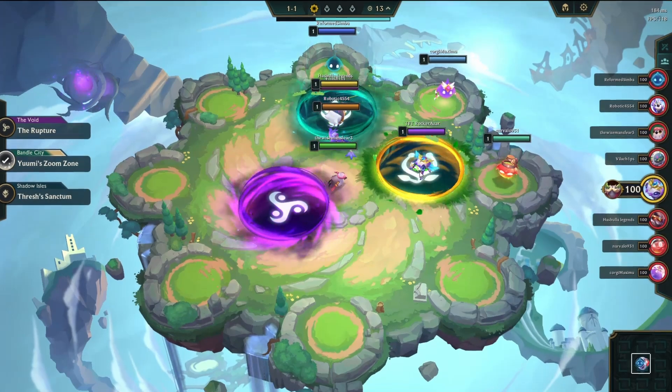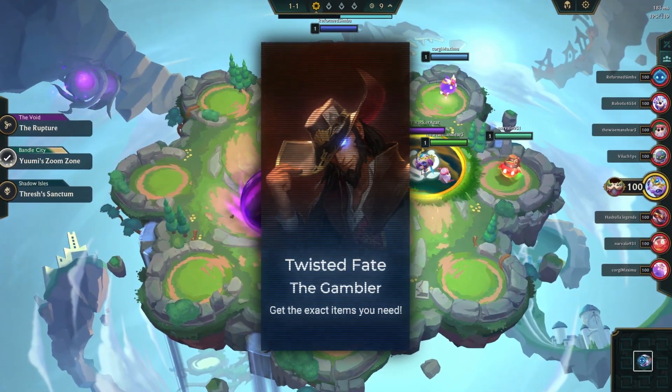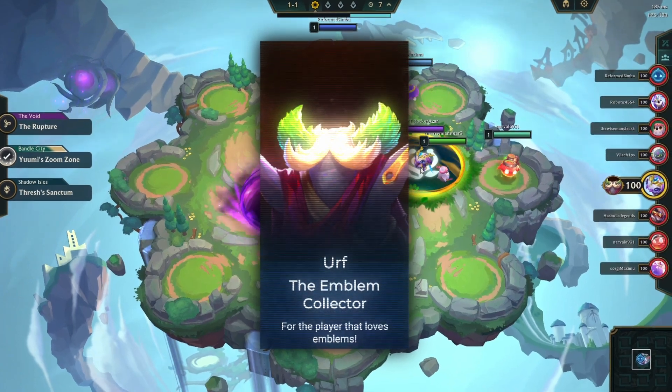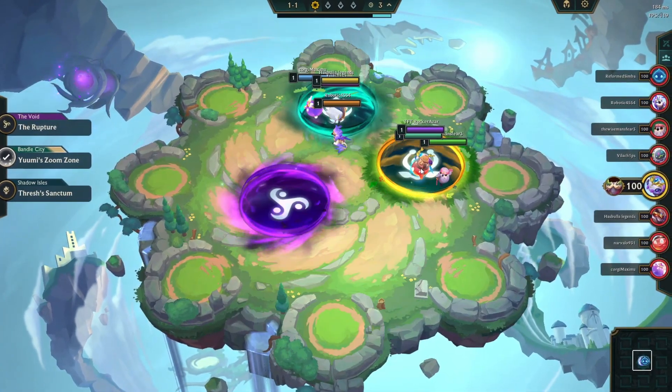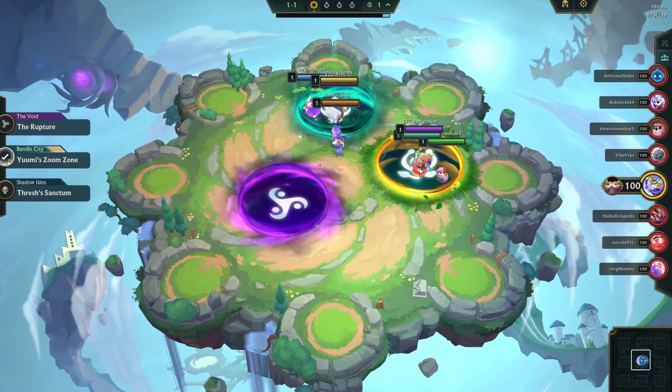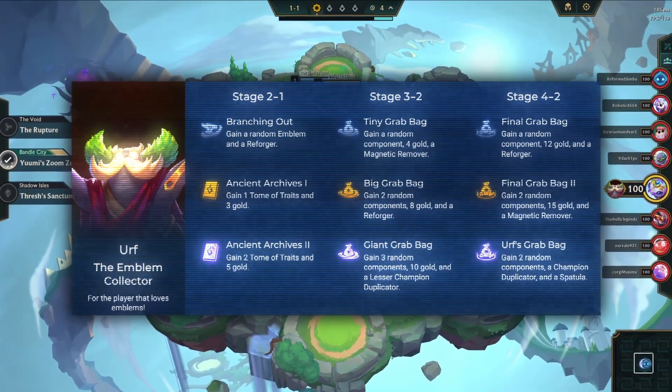Talking about the legends, we have a few choices to choose from — like Twisted Fate, which is useful to make ideal items for Callista, and another Legend, Earth, which has a possibility of providing us either a Shadow Isles or Rogue Emblem. Legends must be chosen before matchmaking. In this game, I select Earth as the Legend, which provides emblems from the Ancient Archives Augment.